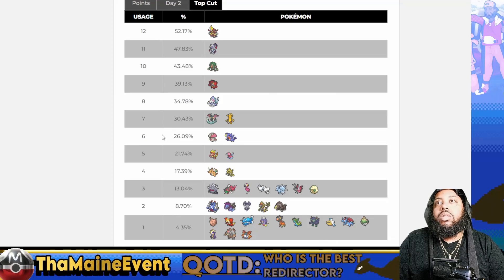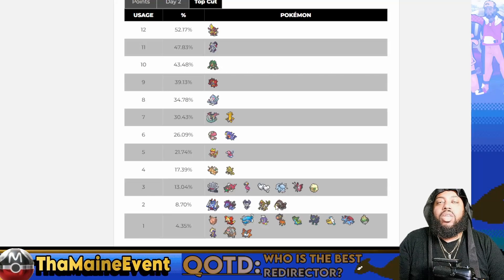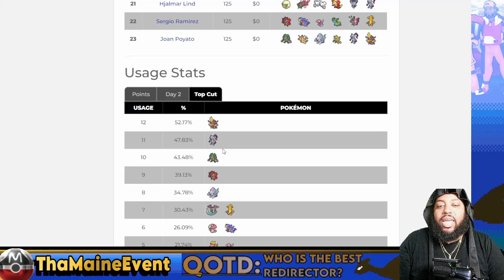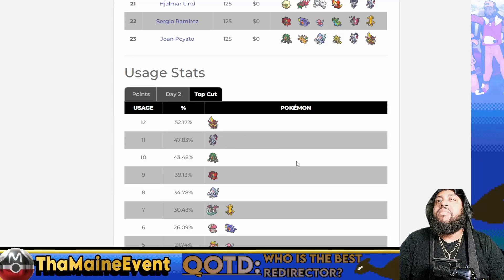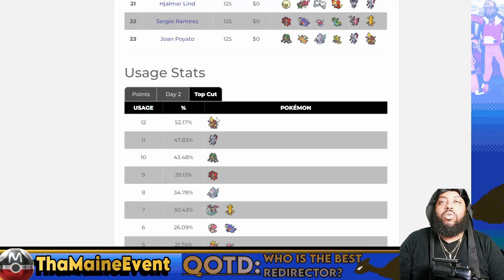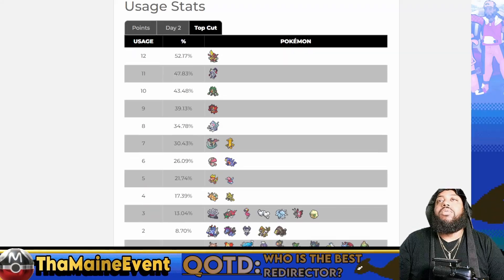Six Amungus made top cut as well. I think the reason redirection is so strong right now is because there's a lot of things to worry about damage-wise, and not just damage - stuff like Sneasler putting your Pokemon to sleep or paralyzing them is not great. You want to give your Pokemon a chance to not take that hit for a turn, since Sneasler is pretty frail and you can take it out in one or two hits. Clefable's Unaware is really really good because you can ignore stat increases from things like Kingambit's Swords Dance, Archaludon's Electric Shot, and Dondozo's stat changes.